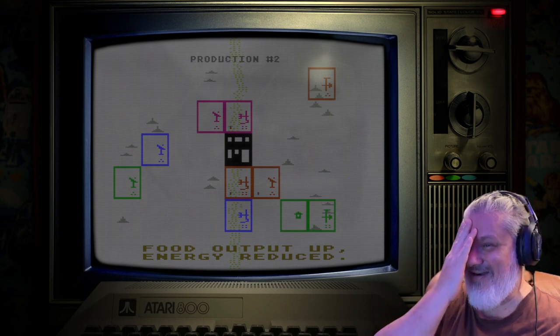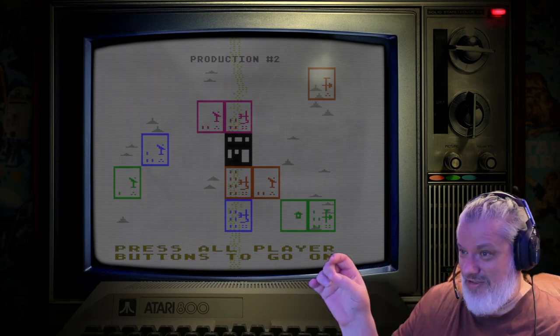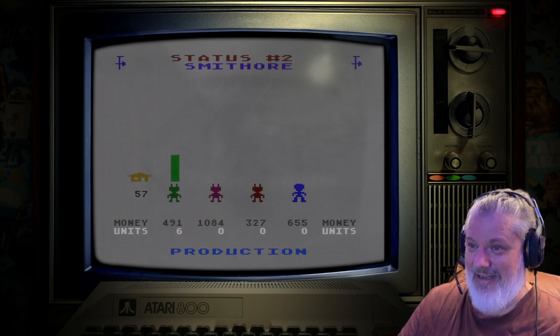We got a random event: food output up, energy reduced. That's really bad for us because we've got even lower energy now. Luckily we still have three energy units while others are really low, so this isn't a good start to the game at all.